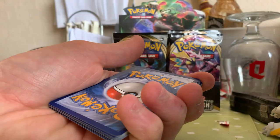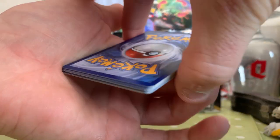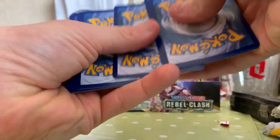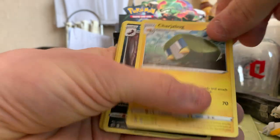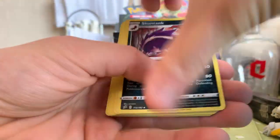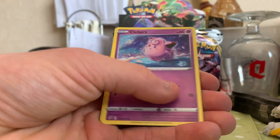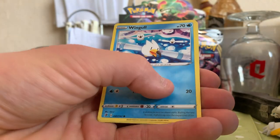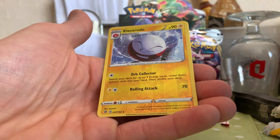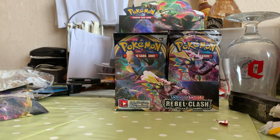We kick off the third pack with another green card — code card there for anyone who wants it. We start off with a Metal Energy, followed by a Charjabug, nice Stunky — got the full Stunky/Stuntank evolution line. Then Clefairy, Voltorb, Nosepass, Wingull, Phantump, reverse Electrode, and a nice Arcanine. I like that Arcanine — not bad artwork.